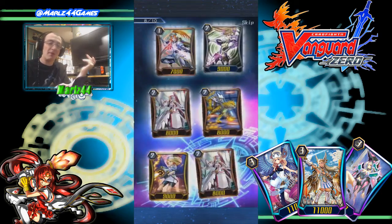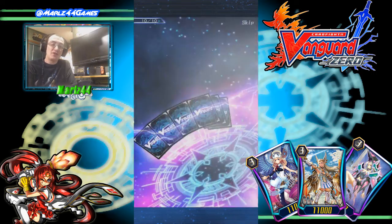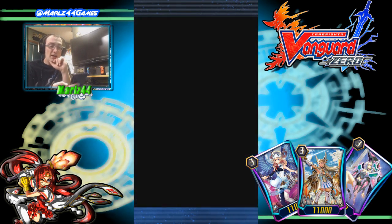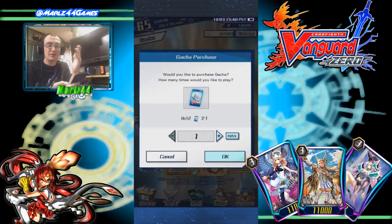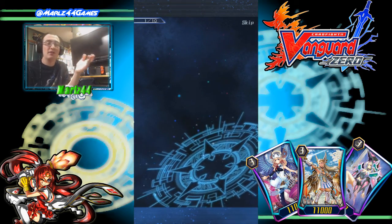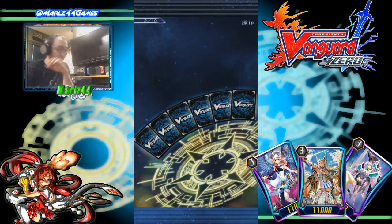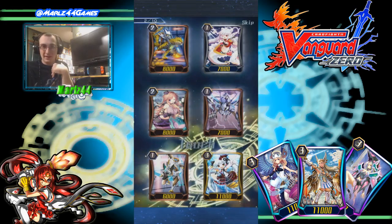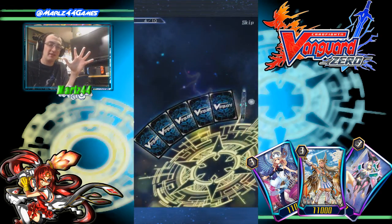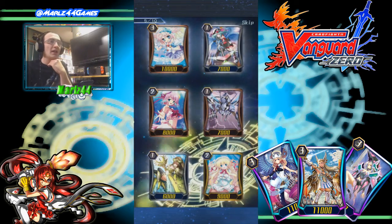I'm going to talk about the general tier list here. Jewel Knight is Tier 1 — easy Tier 1. Jewel Knight is stupid strong thanks to Salome being 11k and thanks to Julia already being out. They have pretty much everything; there's two variants you can run — the Blaster Blade Ganselot one, or the normal one. They're scary. They're Tier 1 with Gauntlet Buster. MLB has kind of fallen off a bit, and a lot of people say Platinum is Tier 1 — I personally don't think so. I personally think Platinum is Tier 2. And Spikes is Tier 1 because Baden Dragger with Dudley or Sint Siegfried — they're just scary.